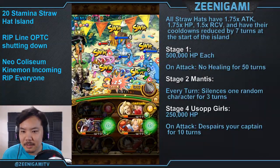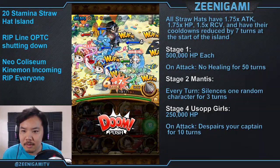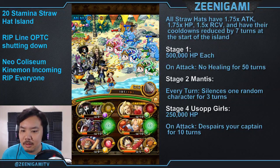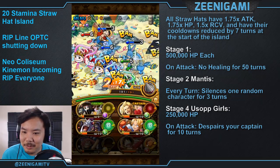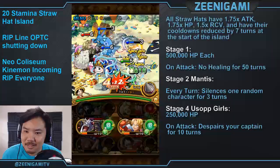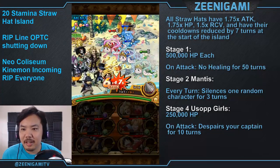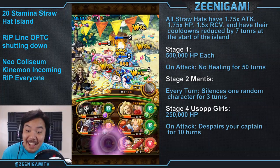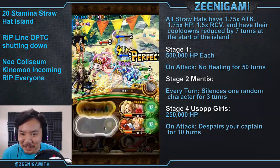Now seven turns alone doesn't let Golden Pound Usopp's special get used right away, but with a Duval captain it does. If you're using a non-free-to-play version of this team, you can use a legendary Kizaru captain with at least level two cooldown reduction for the additional three turns. Both Lopins will attack on turn one and kill you, so you're going to have to reset this island a ton of times to get it to actually work.